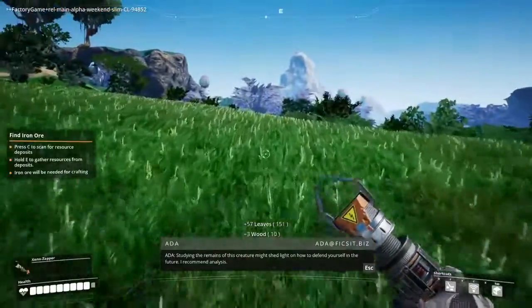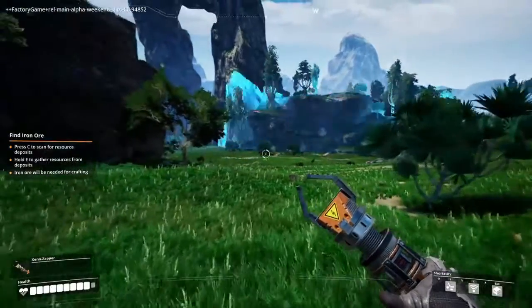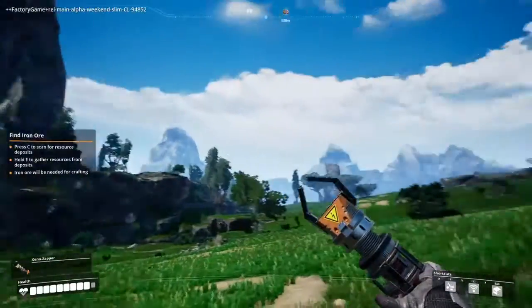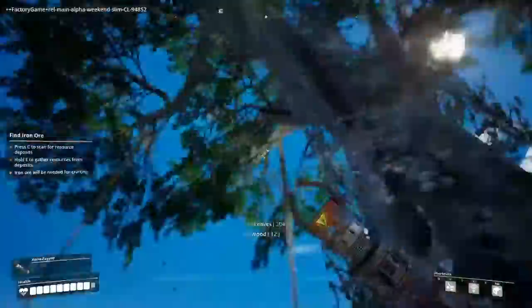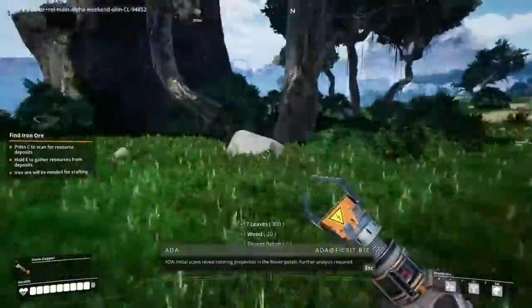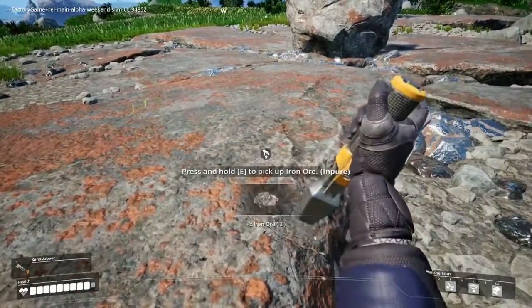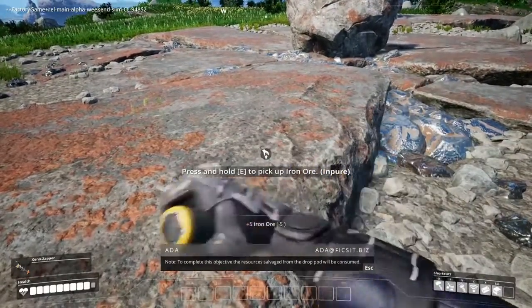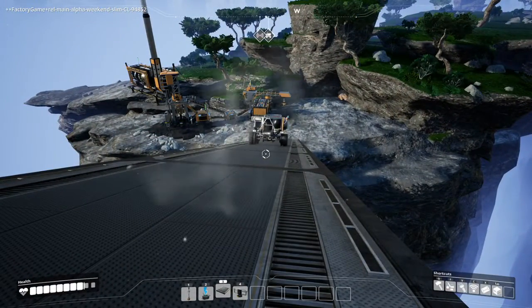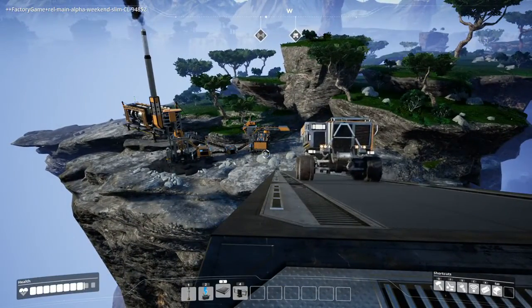Mining can only be done on certain nodes placed randomly throughout the environment. You will need to send out a ping, which will locate resource nodes for a specific type for around 10 seconds, which will then point you in the right direction. For nodes close to your base, you can hook up an automatic extraction apparatus and connect it to your power generators to automatically mine. This becomes a tad tedious as you get further away from your hub, which requires you to either set up an automatic miner and come back later, or like my coal facility here, set up a regional power source and create some sort of automated shipping route between your satellite mine and your main factory.